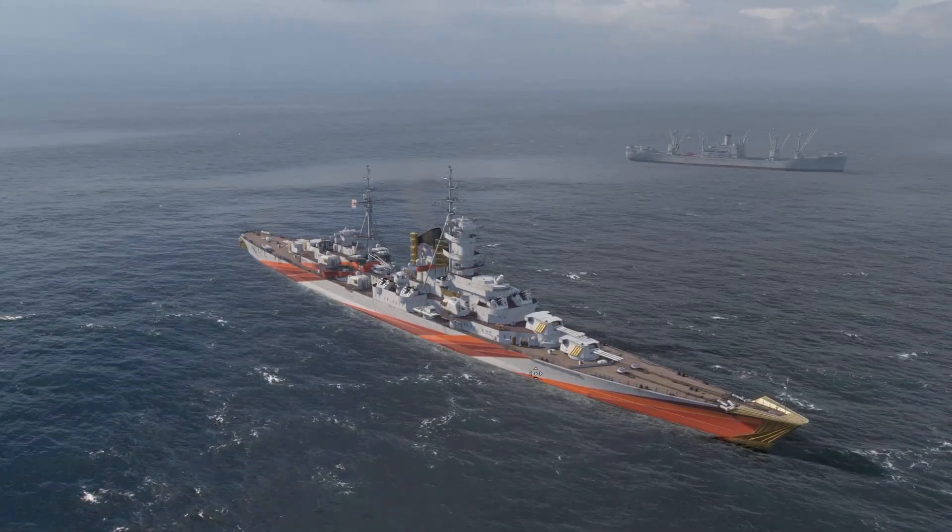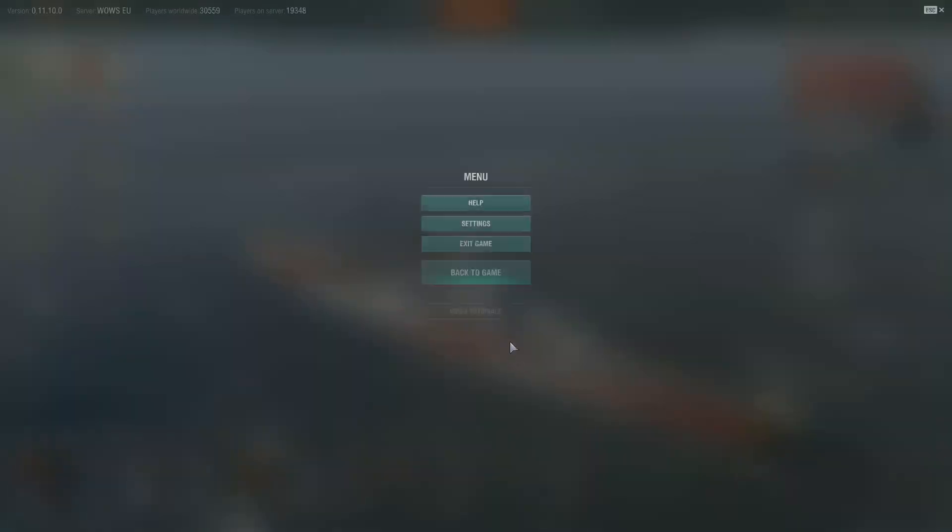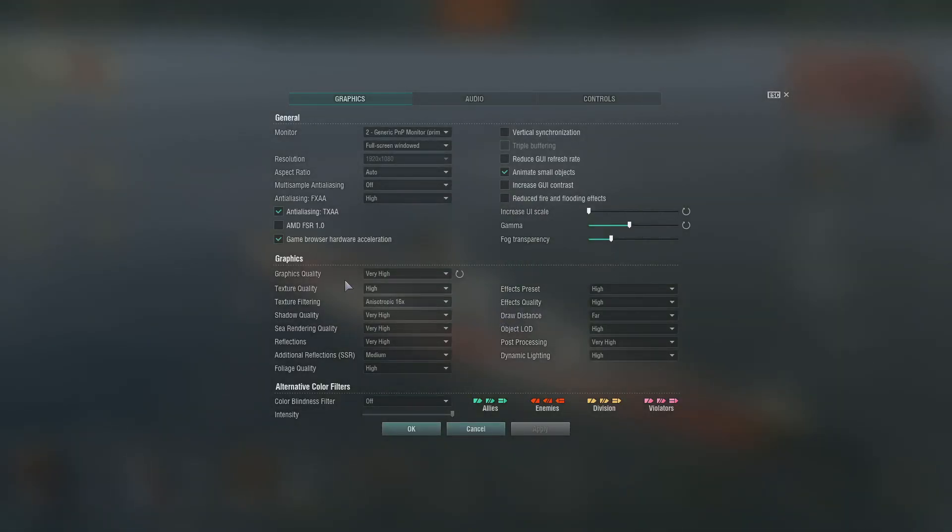The way I've done it — everyone can do step number one. You press Escape, go to Settings, then Graphic Quality. I had it set to Maximum. Change it to whatever fits your system — High or Very High. I believe you will get more frames per second if you go with High, then just apply.